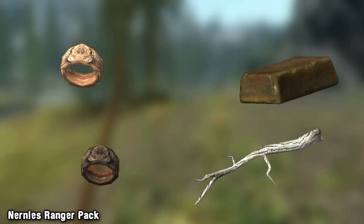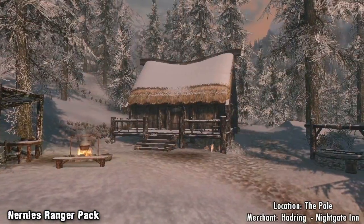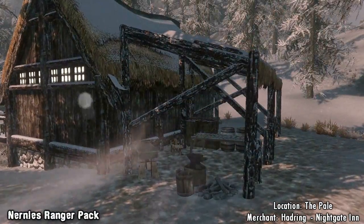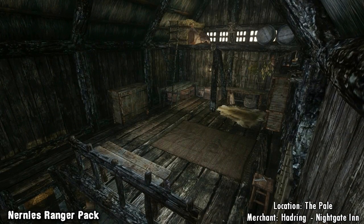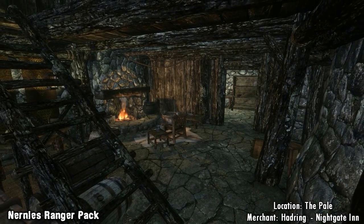The mod also adds two new ranger cabins for you to buy from merchants in the game. The first and largest of the two can be bought from the Nightingale Inn and can be found just to the west of the inn on a snowy path. The home itself has clearly been designed for a hunter and there's plenty of places to store your loot, either in chests or visually on tables. The home comes with two floors and a basement, so there's plenty of room.